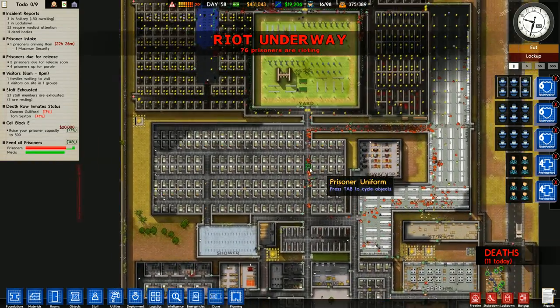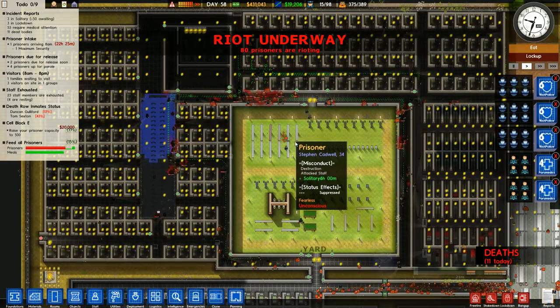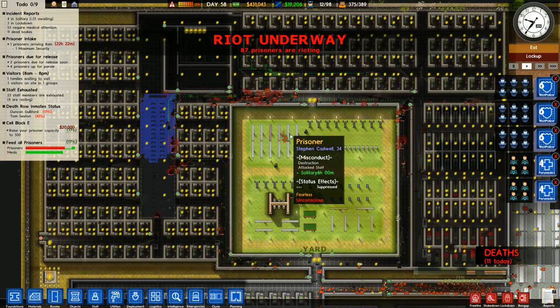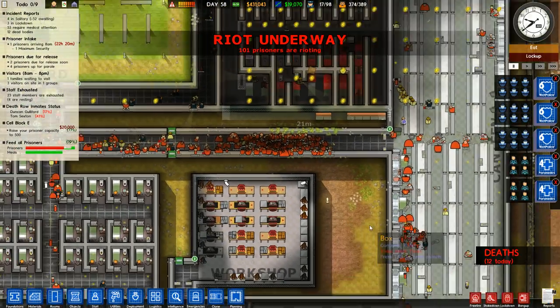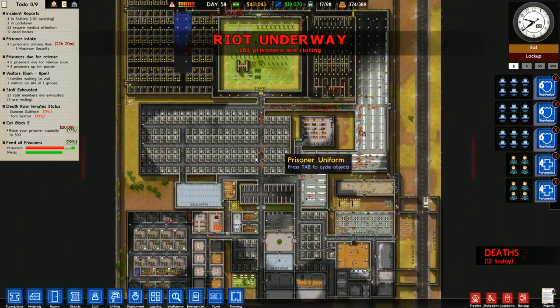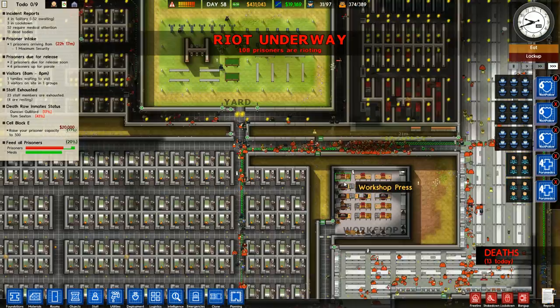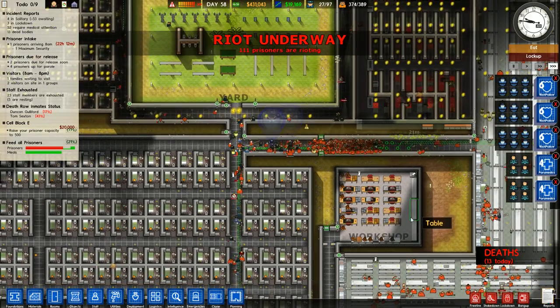This is really really bad. Riot police are on scene. Send them in - same with the paramedics, send them in. This keeps going - all right, send them in here. I need my staff to actually work here and deal with this. 110 prisoners are rioting. I've taken it too far.